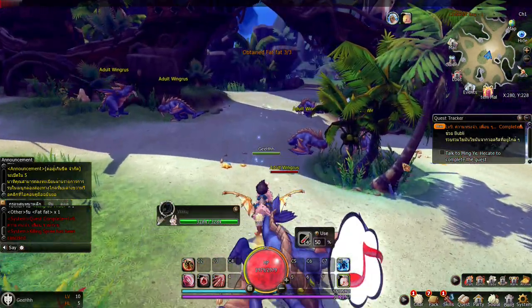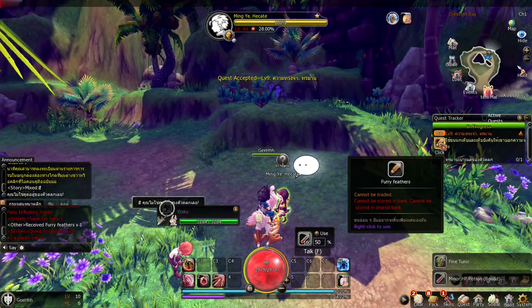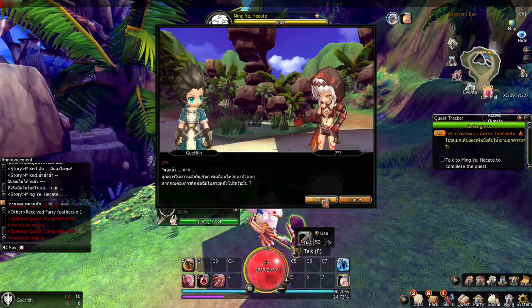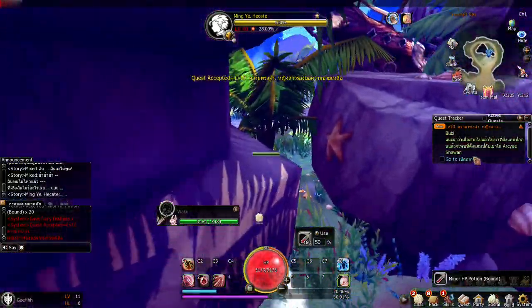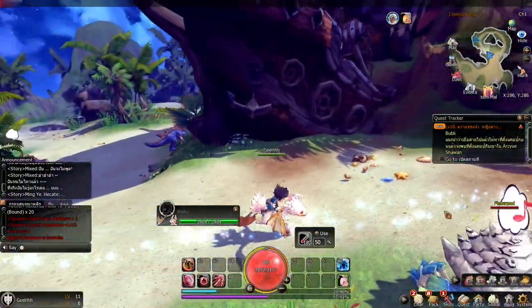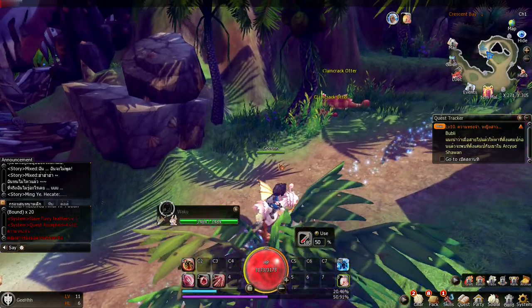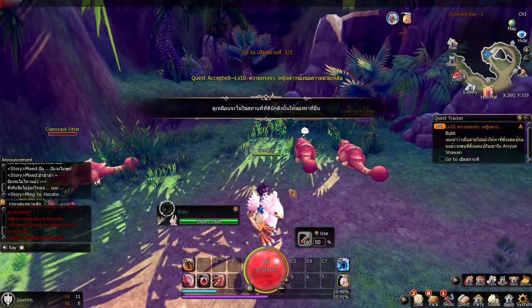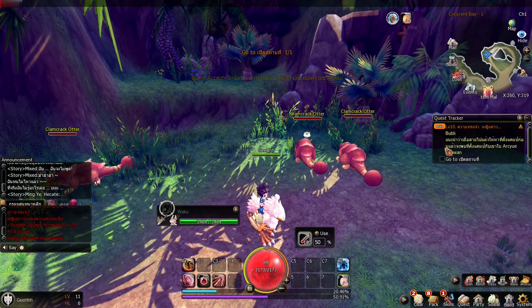We need to go talk to Ming again. Now we need to use this feather. I downloaded the English patcher — I thought it was gonna translate everything to English, but no. It's just the confirmations, the basic stuff only, not the quest text.